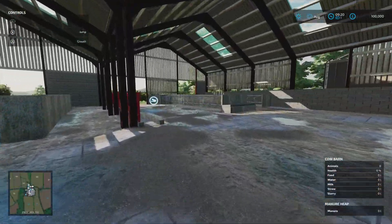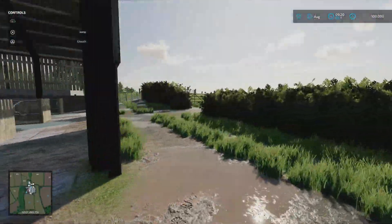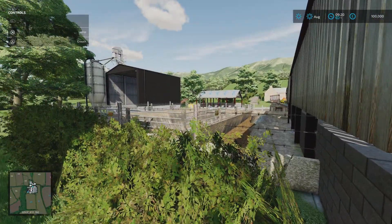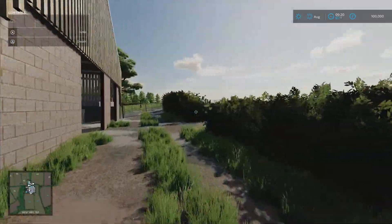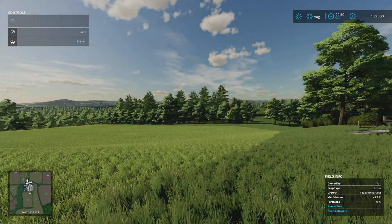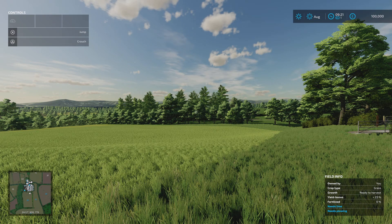We've got a feed trigger, bedding trigger, and the slurry point is here - this is an animated slurry pit. The cows are all out in the fields. It's a lovely, lovely map. I feel very nostalgic about it because this was one of the first maps I sort of encountered.